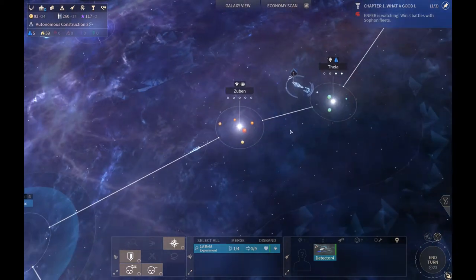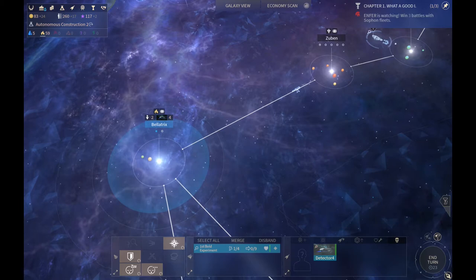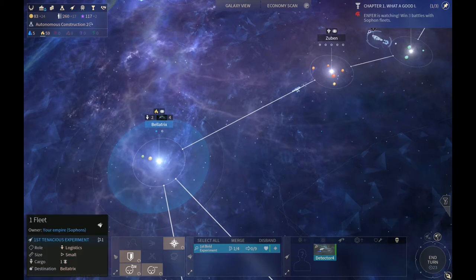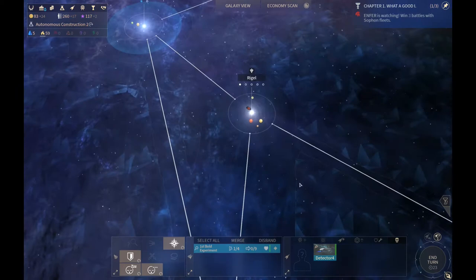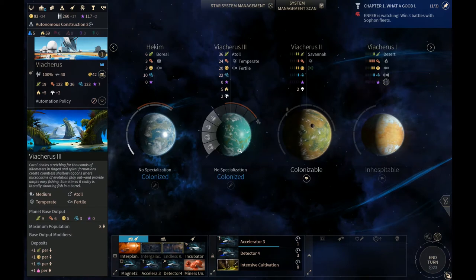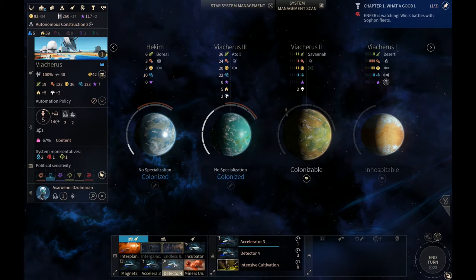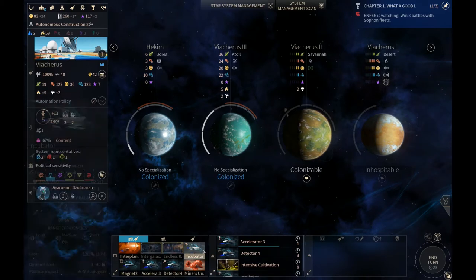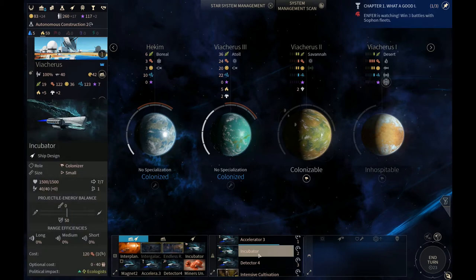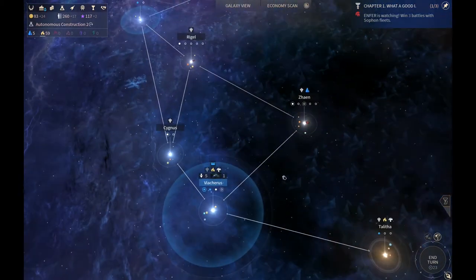I'd probably go ahead and build a new colony ship on my home planet — it's just too slow up there. We do have eight turns worth of stuff. After the accelerator, build a colony ship, and then sail the accelerator and the colony ship up to Thea, or else you're probably going to lose it. Two turns from now, send them together in a fleet — that way it'll be super safe.